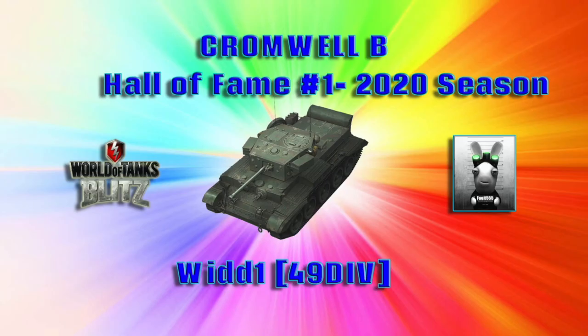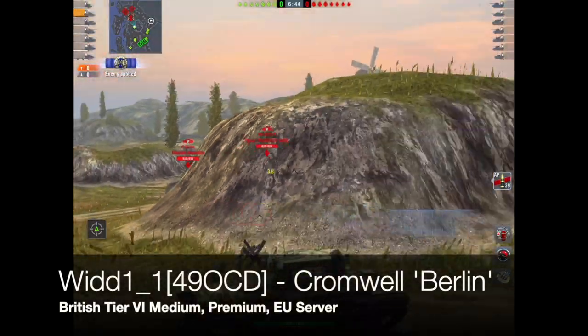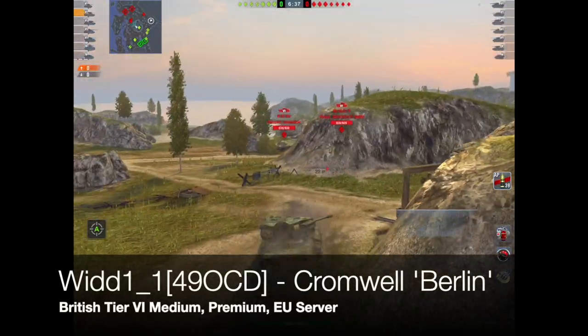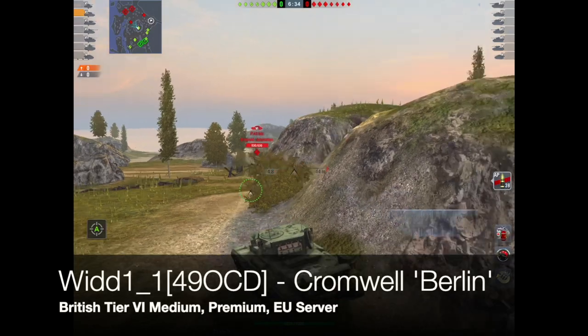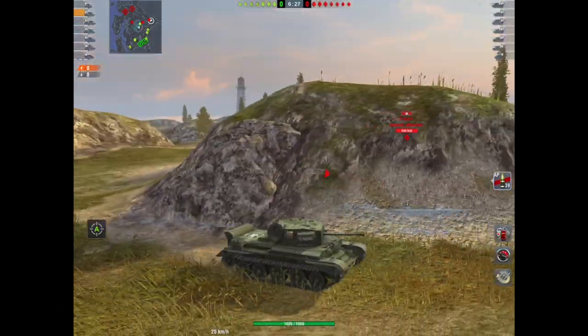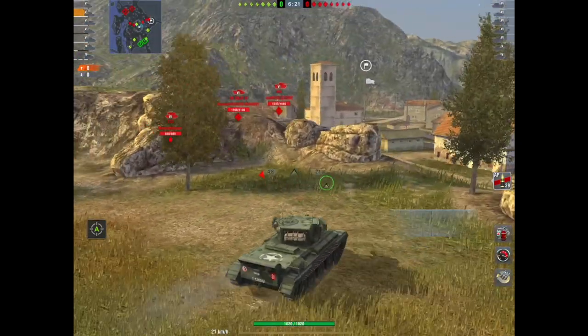Hello again everybody and welcome back to Fujita Blitz. This is a one-off special — replays like this don't come around that often. This is a clan buddy of mine rolling out in his Cromwell B, better known as the Cromwell B, from the same clan I'm in. He manages to get into the Hall of Fame for the 2020 season. The Blitz Stars Hall of Fame has been reset because the parameters have changed. Let's watch how Wid deals with this tank — the tank and the player will do all the talking.